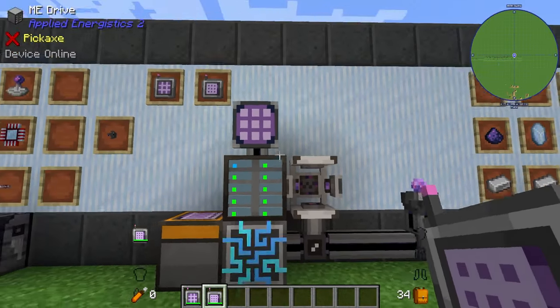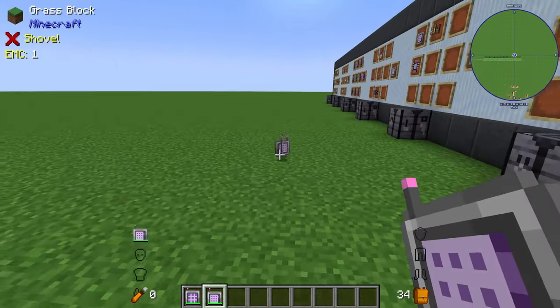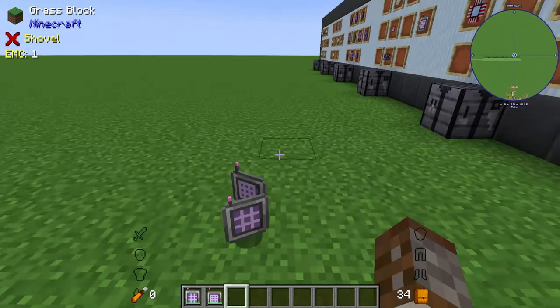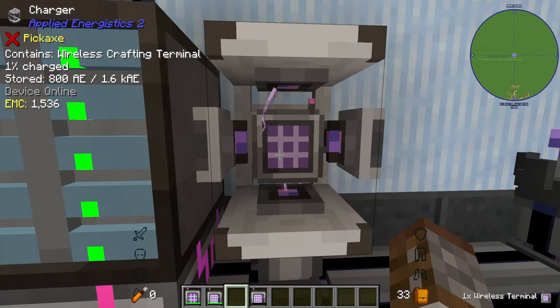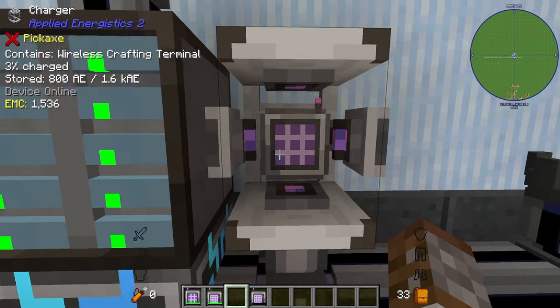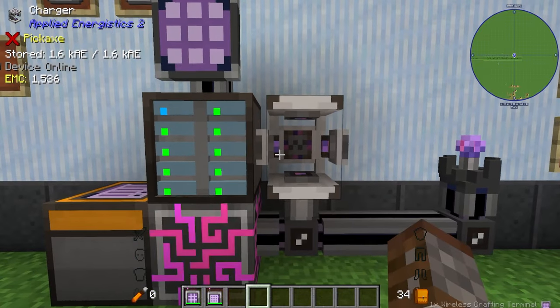In order to get this to work you need to set up something like this — we've got our controller, our terminal, and so on. In order to actually get power into these terminals you need to set up a charger or any other type of charger. As you can see on the left hand side it's slowly charging up, and then you right click again to get it out. It works with both terminals.